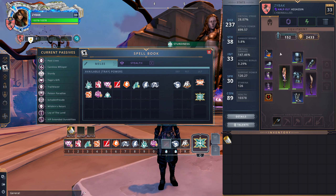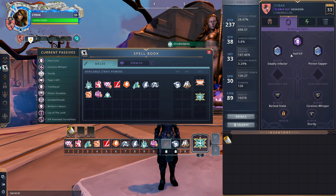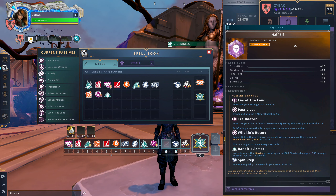Let's start with races. I am a Half Elf, but all of the races are extremely competitive for the Assassin, especially this patch. Half Elf definitely lost a little edge — I would have said it was probably the best Blackguard race last patch by a little bit, but it lost some power because the new Blackguard kit has a lot of CC immunity. My build in particular has a lot of CC immunity, so you're not going to get as much value out of Wildkin's Retort, the heal that triggers when you get CC'd.